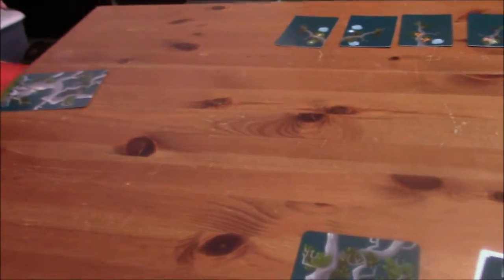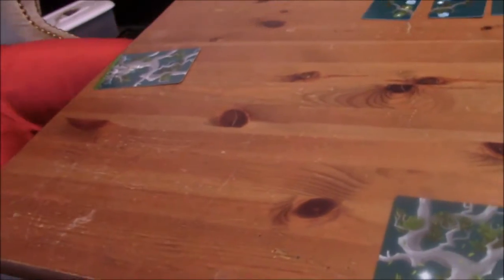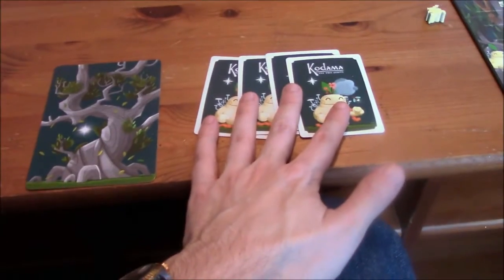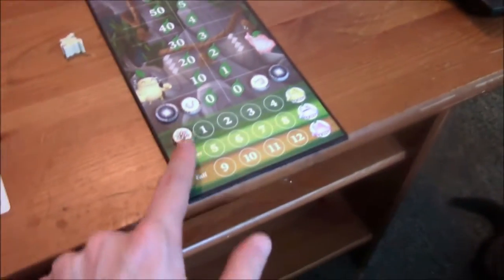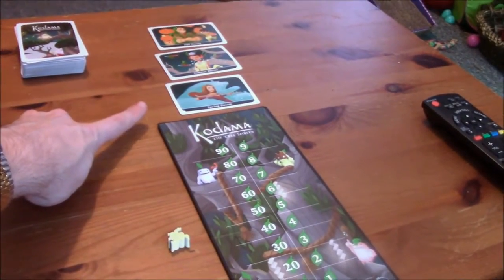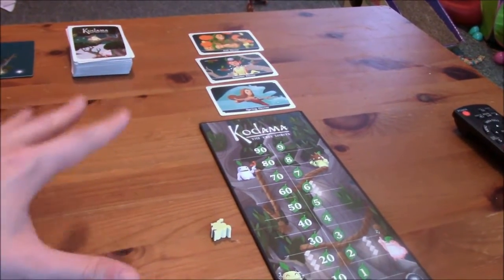Alright, so this is Kodama. I do have the rulebook handy. We each get a trunk card — it has a unique feature on it. I've got this little star thing, he's got a mushroom on his. We start with four of these special Kodama cards, one of which is played at the end of every season. There are three seasons, so one of these cards will not be played. So there's spring, summer, and fall, and each of those has a decree, which is basically a special rule you'll have to follow during that particular season.